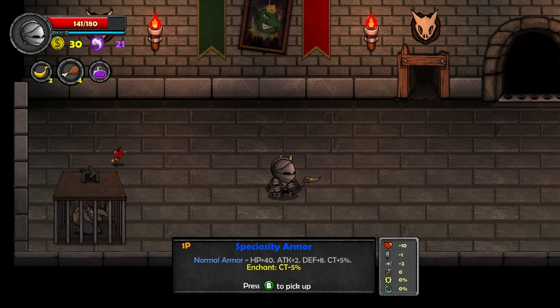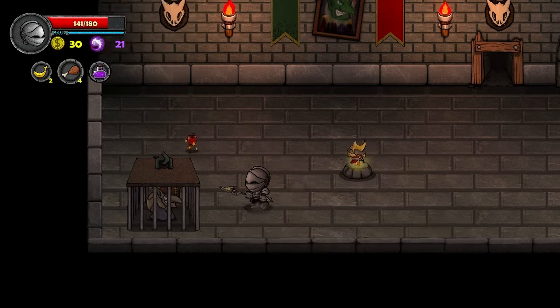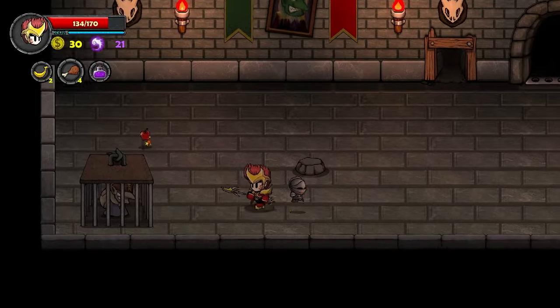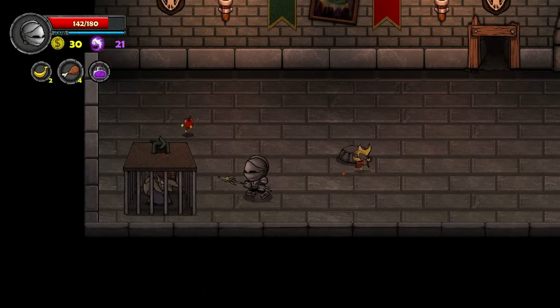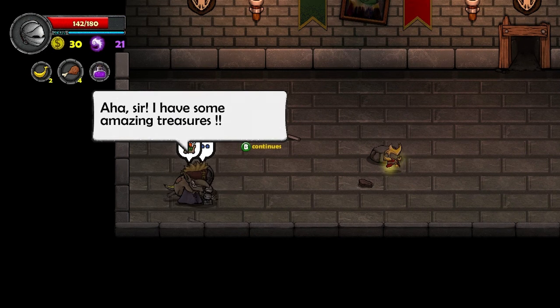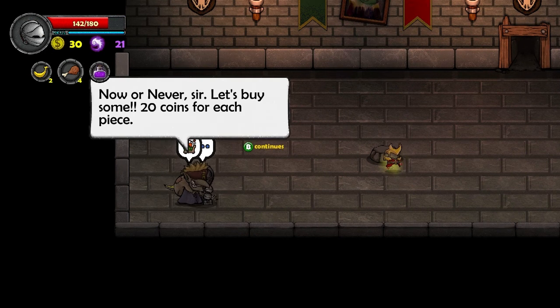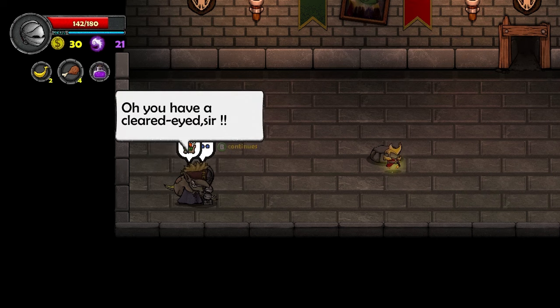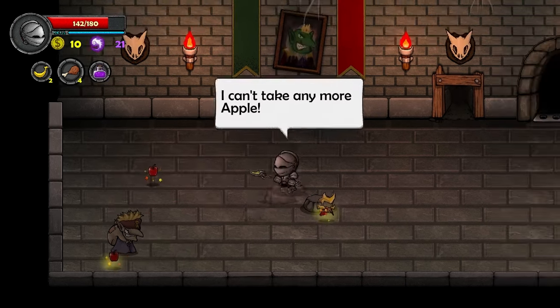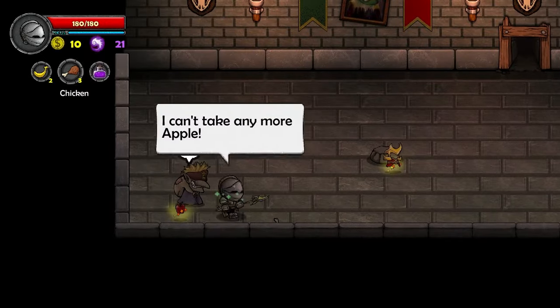Speciosity armor — enchant, five less... what? It's normal armor. I'm not gonna get it. I'm gonna keep it. I look awesome, but no. Hi, dealer that's gonna screw me over again, but I have a gambling problem so I'm gonna do it anyway. An apple. Oh my god, you got me again. Bastard.